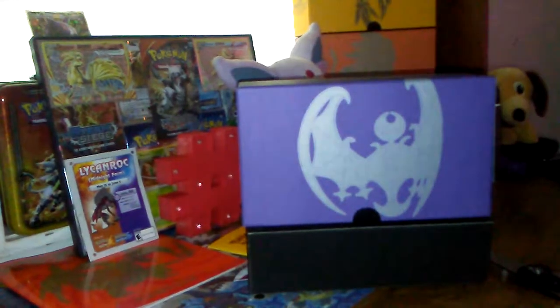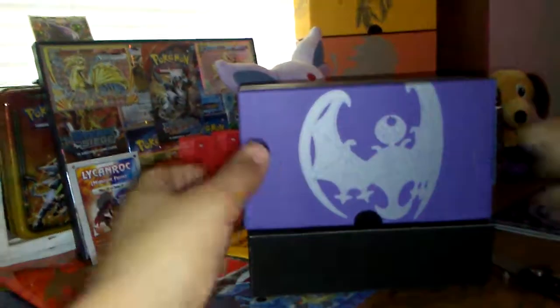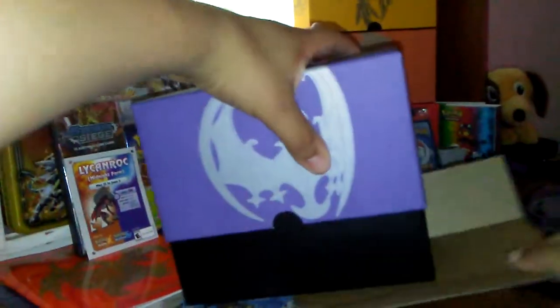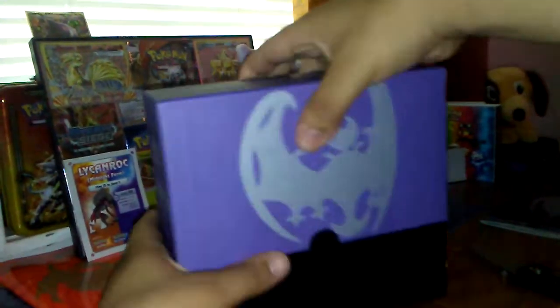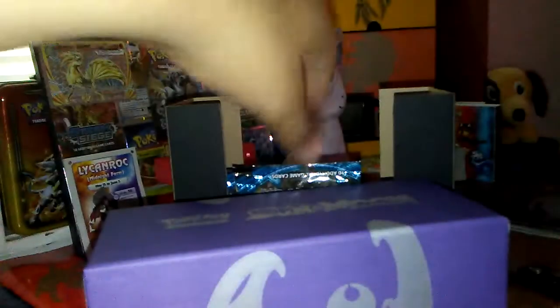Here's the book. The stuff that I really want — especially that right there, the Umbreon GX Full Art Rainbow, or Rainbow Rare basically. Some cardboard. Let's pop this paper open. Here are the sleeves. Nice silver touch to them. The eight packs.